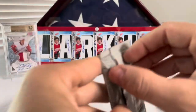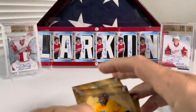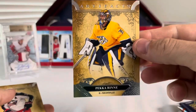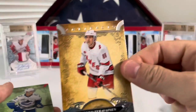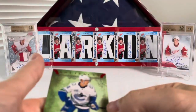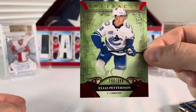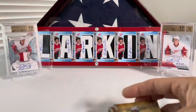Let's go ahead and get into this pack of Artifacts. We will probably land the Redemption because that's just my style. We have Pecorine, Seth Jones, Tevo Teravinen, and we got an Artifacts Red of EP40, numbered out of 399. Patterson — not too bad on that either.